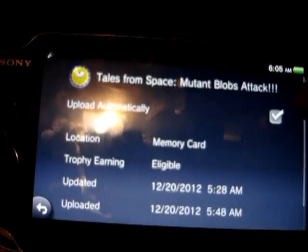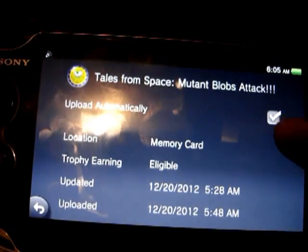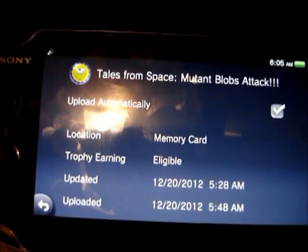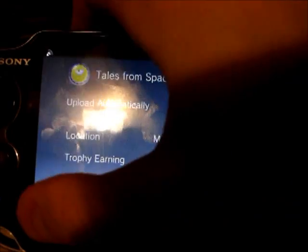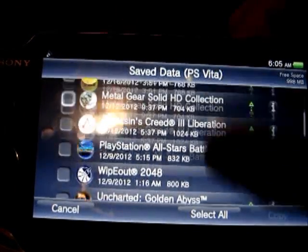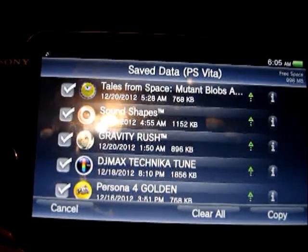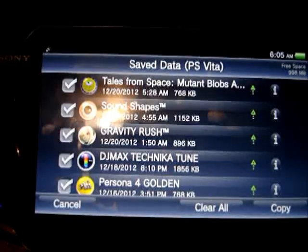If you click the 'I', it'll bring you into this screen. 'Upload Automatically' is not checked when you do this the first time, so you have to check each and every one of your save states that you want to update automatically. Then you can either select all or select them individually, hit copy, and it uploads to the cloud server.